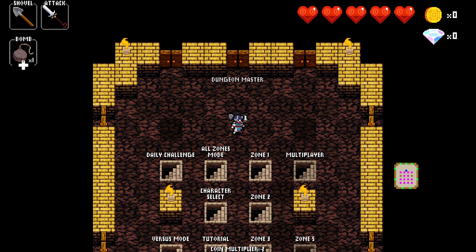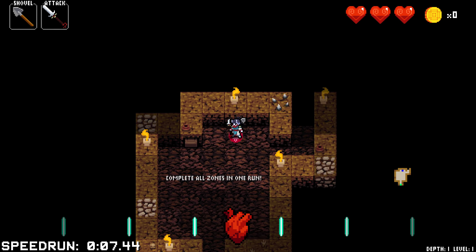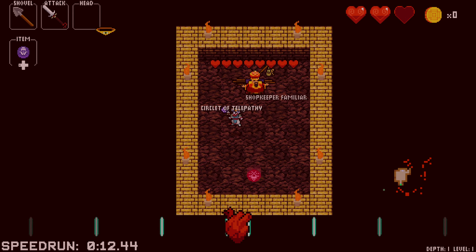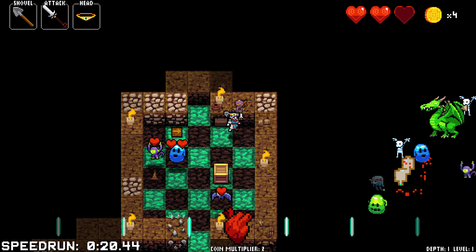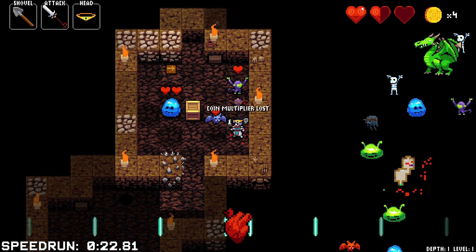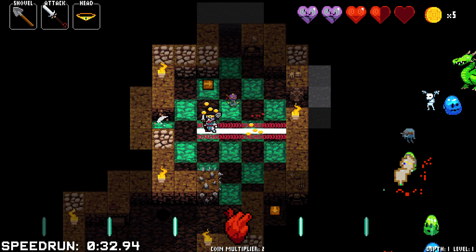So we're going to take Suzu out for a ride here on the All Zones mode and try and get ourselves a victory. The thing to note is that with our weapon, any time that we get a kill, we will charge to the end of the room and kill anything that was in our path.